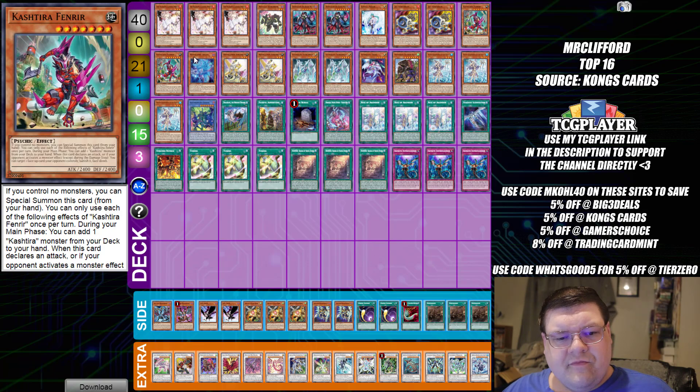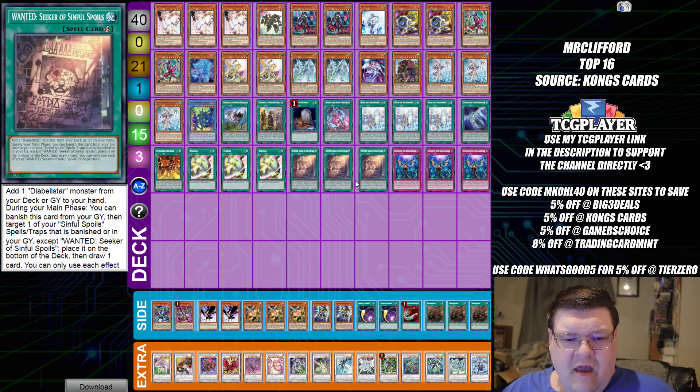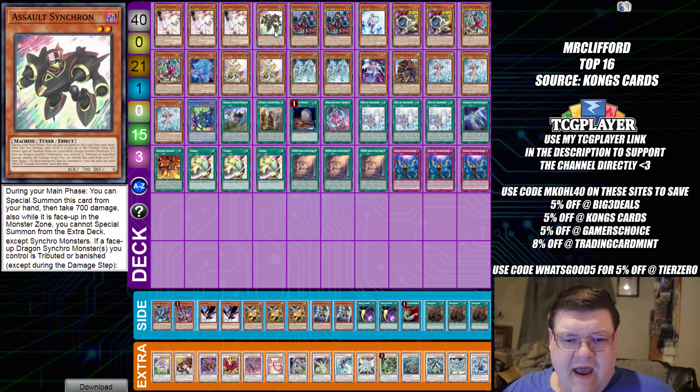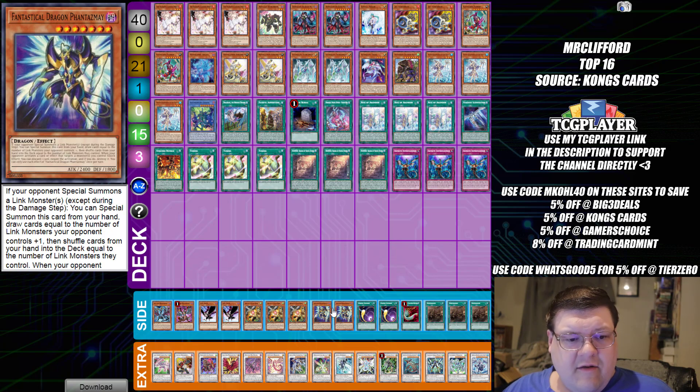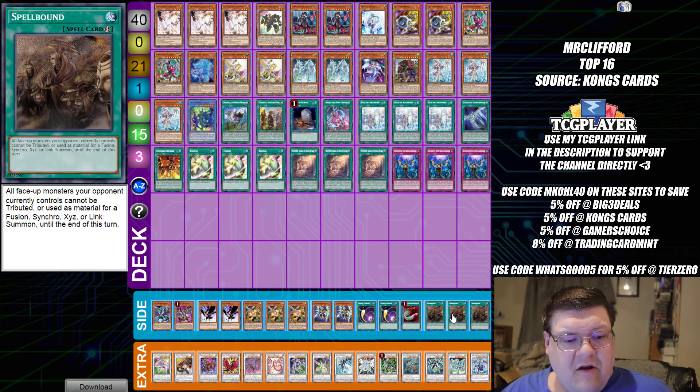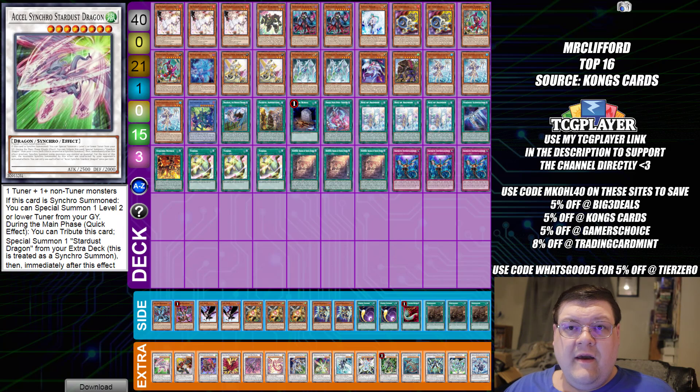Our last list from this event is the Stardust Turbo Synchro deck, running triple copies of Tuning to get the combos going. We're still doing the Simple Spoils package — you want to make sure you can see Jetsynchronic go. Post-side decking, Phantasmaze walks in to assist the deck, and we also have Spellbound face-up in the side deck. But outside of that, just Synchro Turbo — turbo through and do your thing.